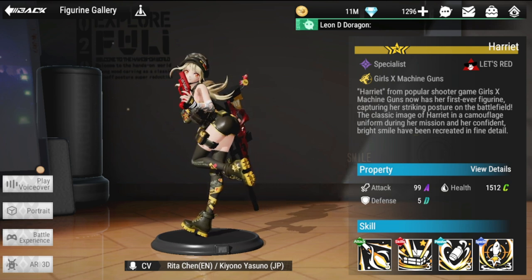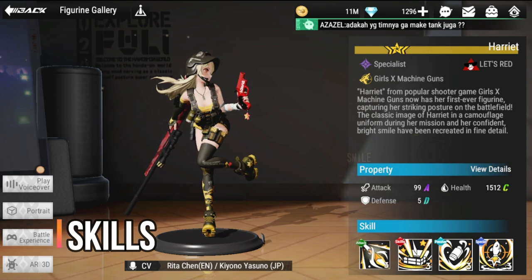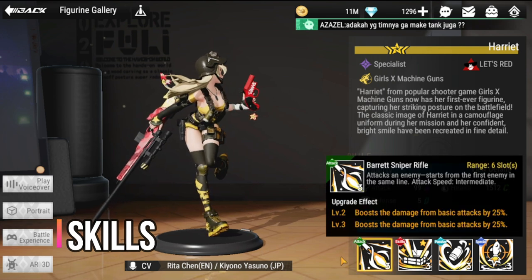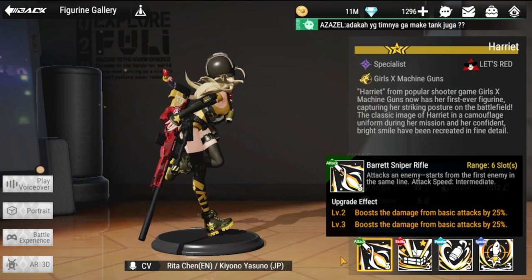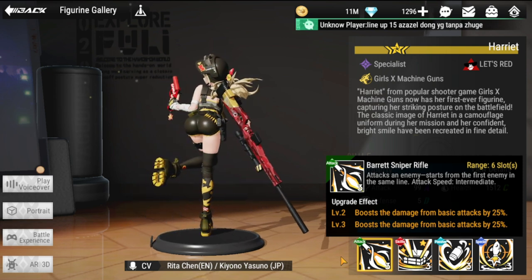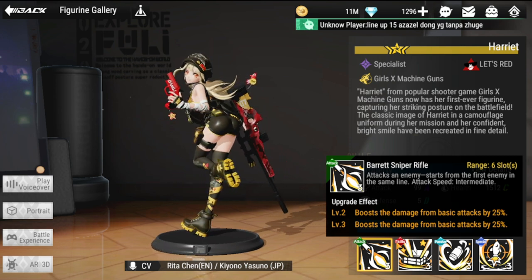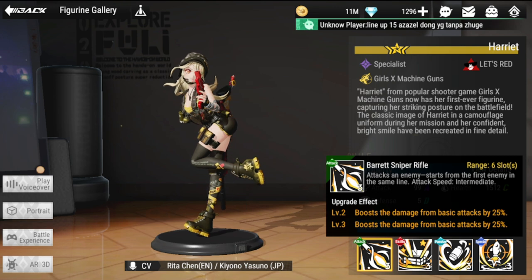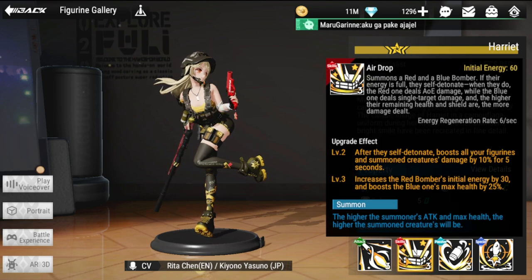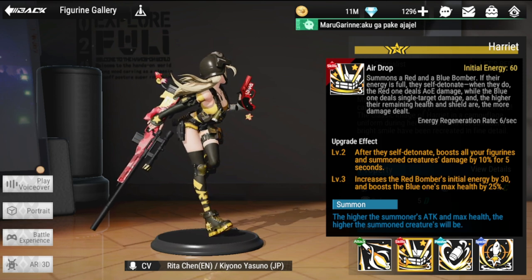Let's discuss Harriet's skills first. For her basic attack, the Barrett Sniper Rifle boosts damage from basic attacks by 25 at levels one, two, and three — so a total of 50 boosted basic attack damage. Next is her ultimate: Airdrop, which summons a red and blue bomber.